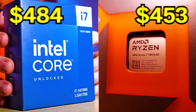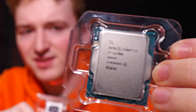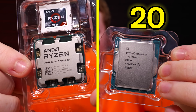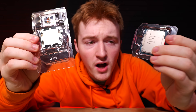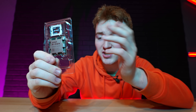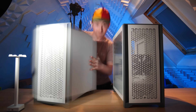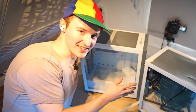Both processors basically cost the same. But Intel could be better because the Intel CPU does have 20 cores, whereas our AMD CPU only has eight. Which one is actually faster? To test these CPUs, we're going to have to build two identical gaming systems so we can fairly compare both competitors' CPUs. Let's build two PCs.